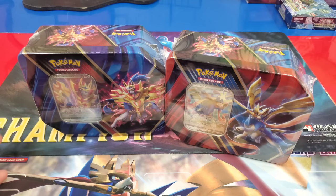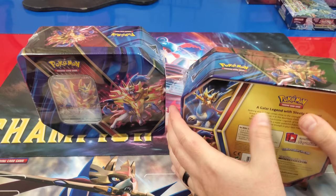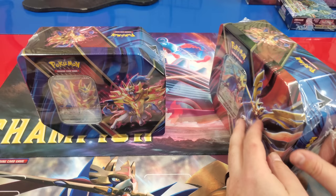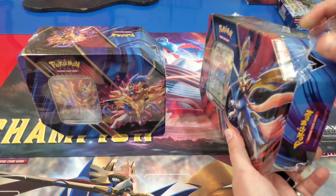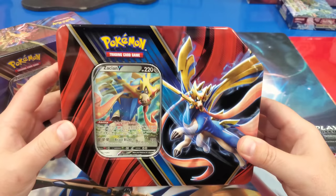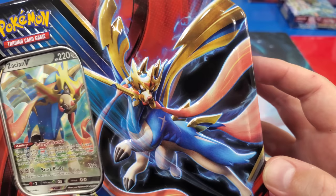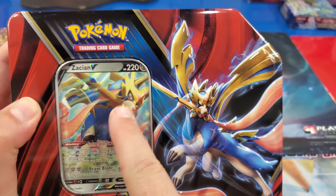Alright, so here we have two brand new tins. I'm going to take the wrapper off of them so you can see them a lot better. What's the official name of these tins, Ethan? It says 'legend' on the back — we don't know the official name yet. They probably just call it a V tin. Look at the detail on the Zacian — him or her? Yeah, it's a him. He's got his little crown and his sword.